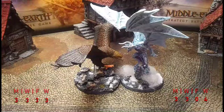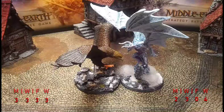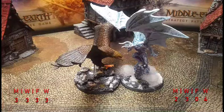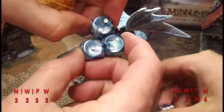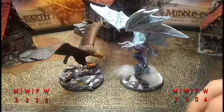Gulhavar calls a Heroic Defense, so Gwaihir is going to save his might. Three dice from Gwaihir, four dice from Gulhavar. Gulhavar gets a six. Gwaihir gets two, two, one — so Gulhavar wins. Strength eight to defense eight — needing fours to wound. Gulhavar gets one four, a six, and another four. Here comes Gwaihir's three fate — he uses all three handily. So Gwaihir's fate is out, but he's fine.